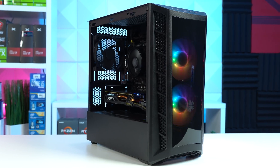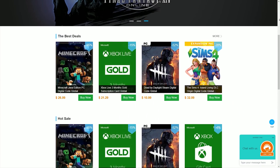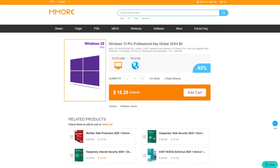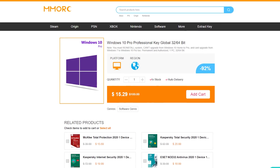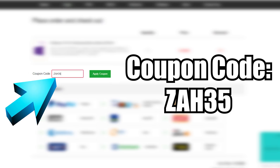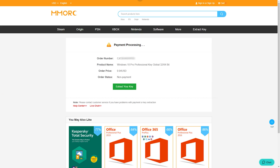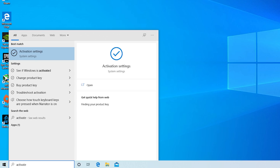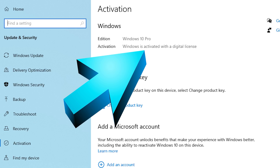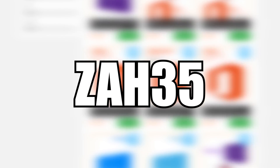Today's video is sponsored by MMORC.com, a key reseller website offering the cheapest Windows 10 keys I've seen so far, as well as a ton of other software keys. MMORC is offering you guys a super exclusive sale on Windows 10 keys — click that first link in the description, select add to cart, click place order, paste in the exclusive coupon code ZAH35, and that'll give you a massive 35% discount dropping the price to under $10. Select your payment method, complete your order, then click Start on your PC, type in activate, press Enter, change product key, paste in the key, and there you go — activated Windows 10 for less than $10. Use that exclusive 35% off coupon code ZAH35.